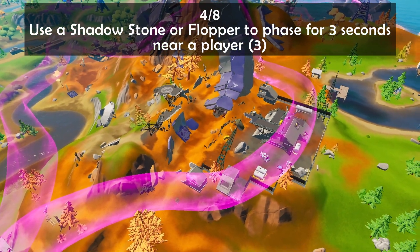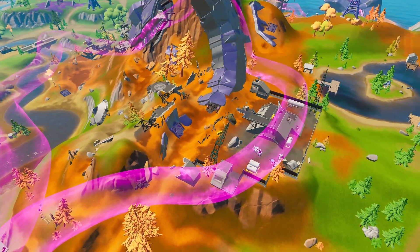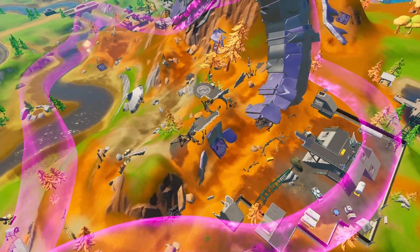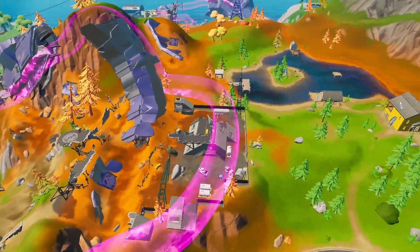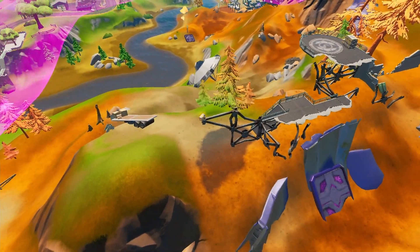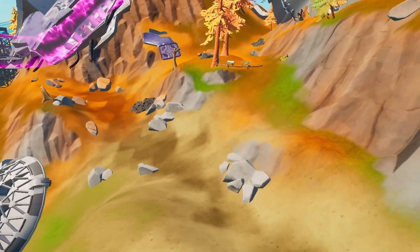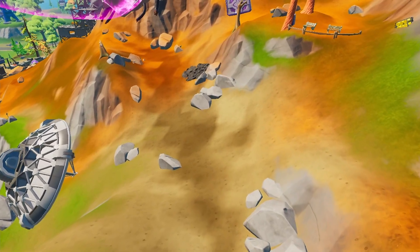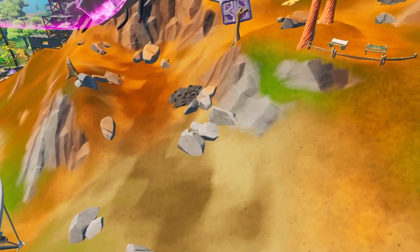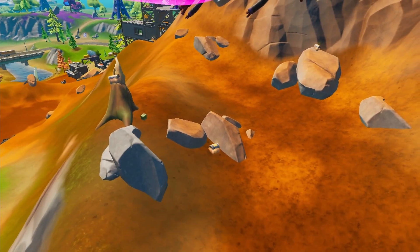Quest number four is to use a shadow stone or a shadow flopper to phase for three seconds near a player. The easiest place to get a shadow stone is at this place right here, which is north of Retail Row. Once you head over to this area you'll find them scattered around the floor. All you have to do is consume a shadow stone or a shadow flopper if you fished it from the water, then head over beside a player and phase around them with the shadow ability for three total seconds.